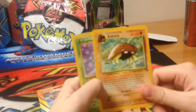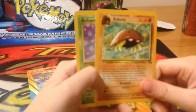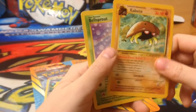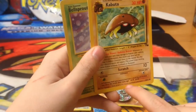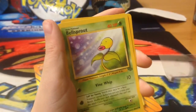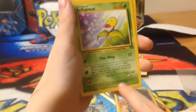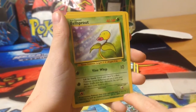Here's the Kabuto one. Pokemon Power: Kabuto Armor — whenever an attack, even your own, does damage to Kabuto after applying Weakness and Resistance, that attack only does half the damage to Kabuto, rounded to the nearest ten, and any other effects still happen. The power stops working while Kabuto is asleep, confused, or paralyzed. And a Scratch for ten. It says a Pokemon that was resurrected from a fossil found in what was once the ocean floor eons ago. Level nine. Here's the Bellsprout: Vine Whip ten. Call for Family — search your deck for a basic Pokemon named Bellsprout, put it onto your bench, shuffle your deck afterward. You can't use this attack if your bench is full. Level eleven.